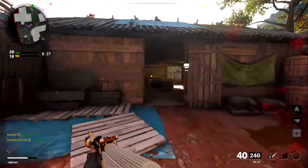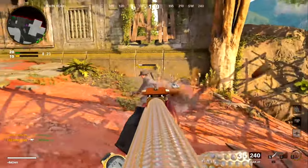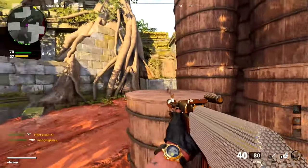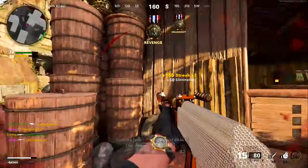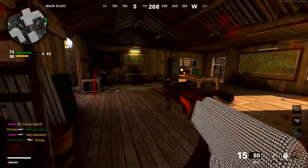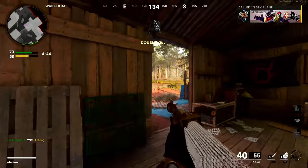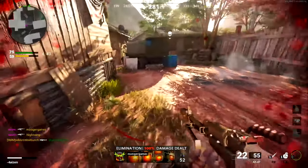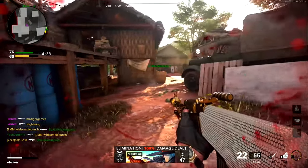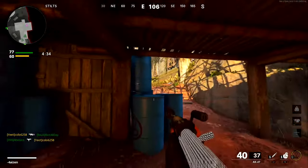Obviously it's still a very good gun — it's actually my favorite assault rifle for pub stomping. Its time to kill up close is actually faster than the Bullfrog and Milano, which are both SMGs. In this game Treyarch really wanted to give SMGs an advantage up close, and the AK-47 kills faster than both of those guns and is way more versatile. But the number one gun on this list just has ridiculous stats across the board and managed to dethrone the Soviet king.